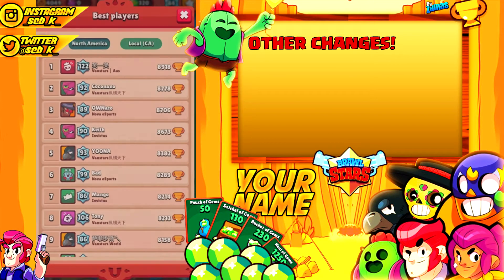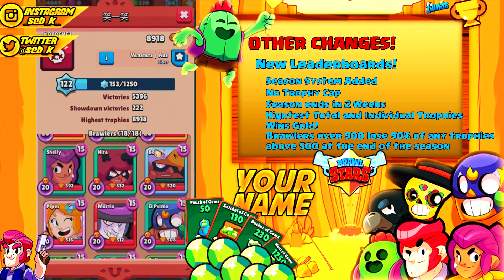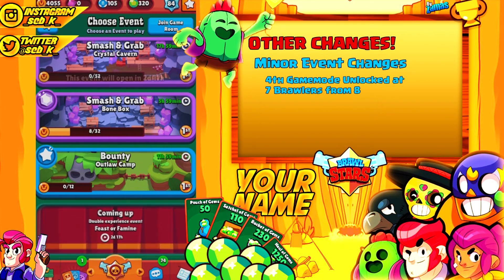First up in other changes is the new leaderboards. There is now a season system and the trophy cap is no longer at 500 — you can go as high as you want. The season ends every two weeks, and whoever has the highest total trophies as well as the most trophies on individual brawlers receives a gold reward. On top of that, brawlers over 500 trophies lose 50% of their trophies above 500 at season end.